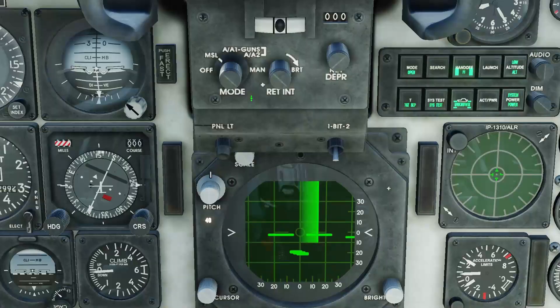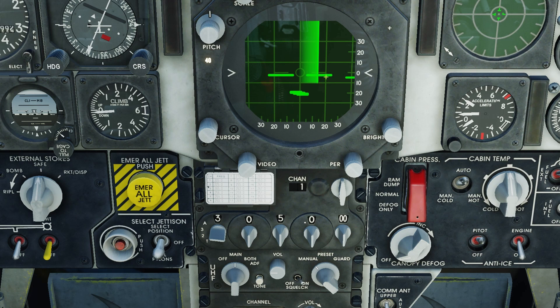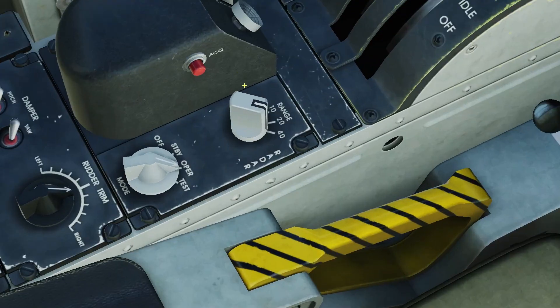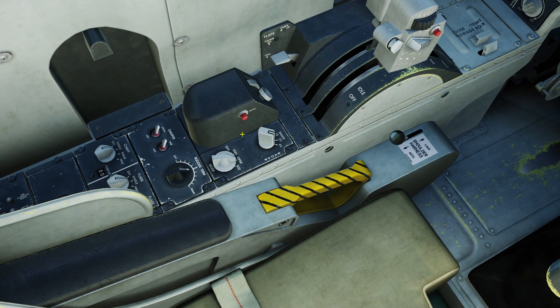Also note there's no target designator carrot here on the HUD at 40 nautical miles. The radar can only attempt to lock up anything within 10 nautical miles. So we're going to go ahead over here to the radar panel and I want to point out some things.